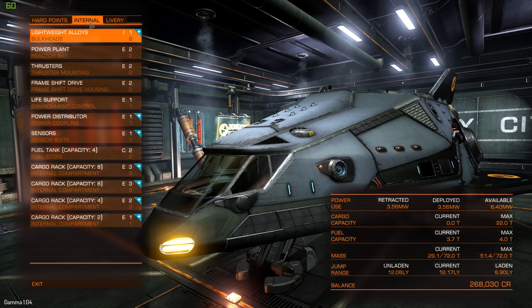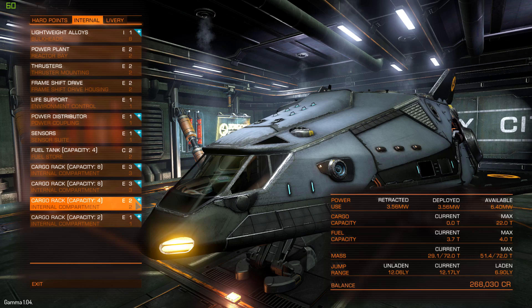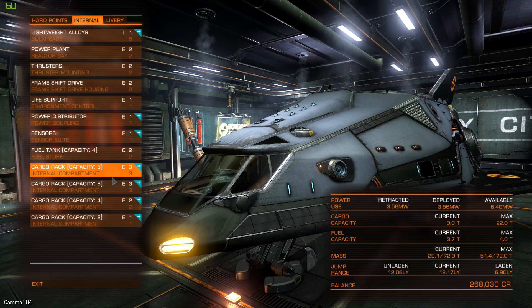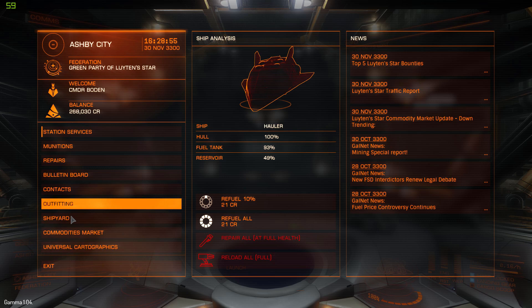I'm currently in my pimped-out Hauler. I'll quickly show you my outfitting. Because it's in-system trading and I get about one interdiction every five runs, I've fitted the Hauler completely with cargo racks — 22 cargo hauls, which is 22 tons. For in-system trading it's perfect because I'm not affected by weight since I'm just supercruising. If you'd like to remove your shields for more cargo space, go ahead, but remember that without shields you risk dying and losing all your cargo if you get interdicted.